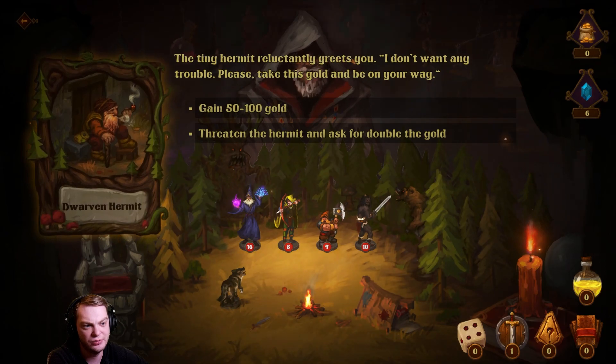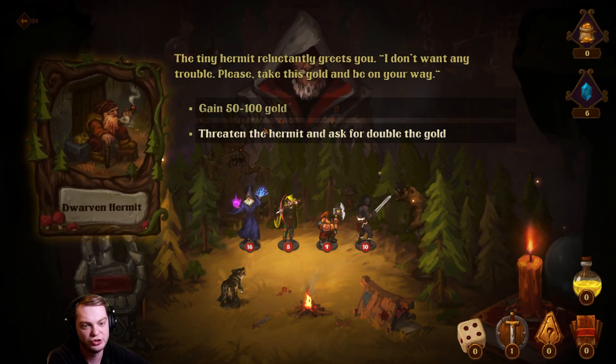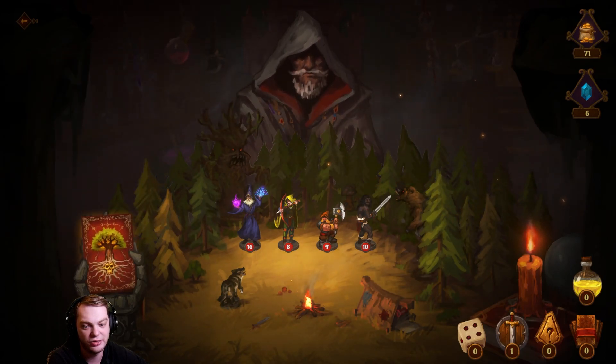The tiny hermit recklessly greets you: 'I don't want any trouble — please take this gold and be on your way.' You can cheat the hermit, or threaten them and ask for double the gold. No, I'm not going to threaten the hermit.